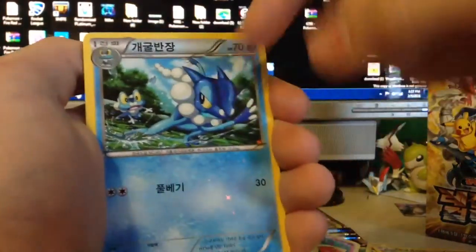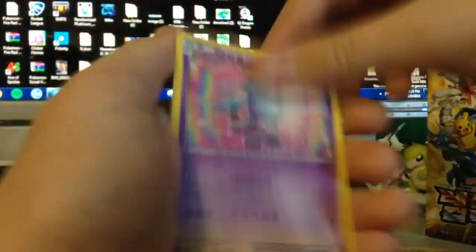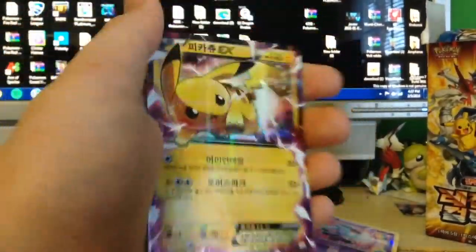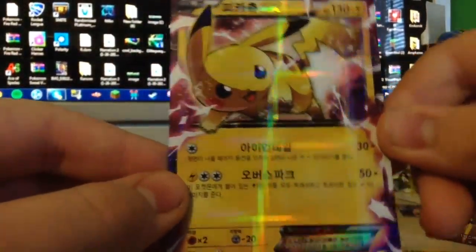Fennekin, Froakadier, Inkay, Wobbuffet - yes! Yes! Dude! This is a Pikachu EX! The only rare - look at how nice that looks. Oh my gosh, dude.